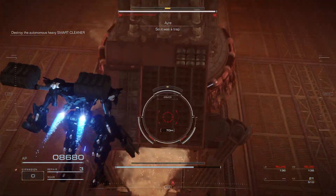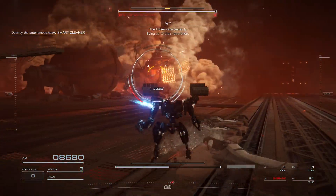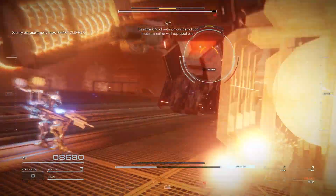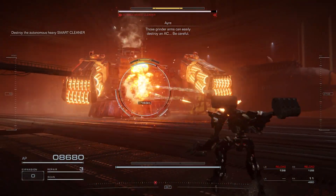The fight will always start with him doing a rush, which you can just avoid by hovering over and then get a few whacks on its head. This move can be combo'd like that, with left and right hits, so just dodge to the other side.